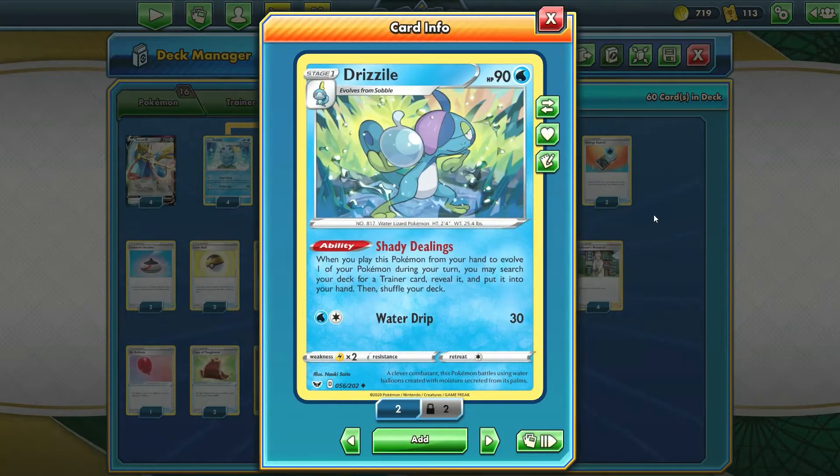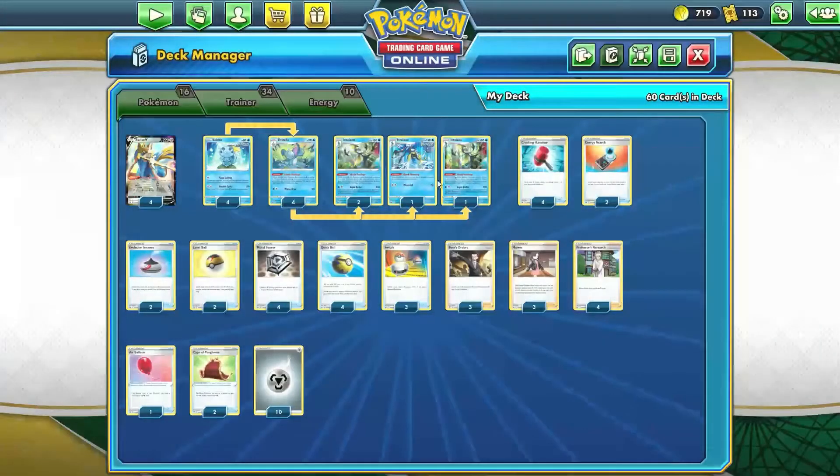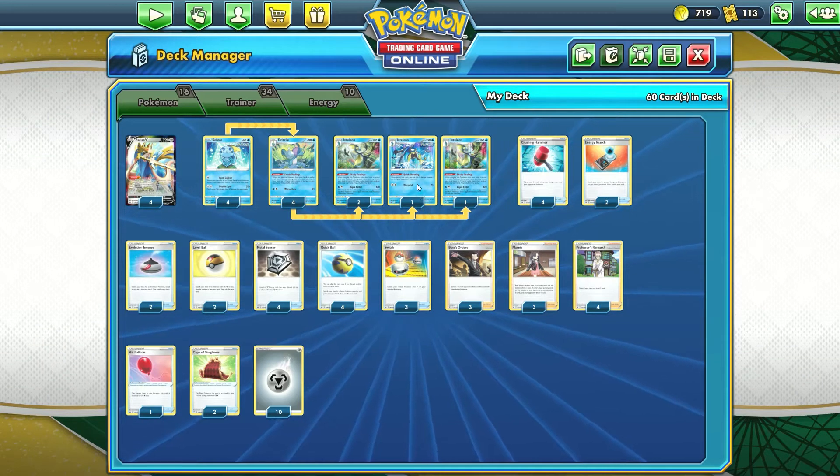We have four Drizzile - you want to use the Shady Dealings Drizzile. When you evolve into it during your turn, you may search your deck for a Trainer card. You've probably been seeing this Inteleon Evolution Chain in a lot of decks. The Shady Dealings ability lets you find those Trainer cards much easier than Crobat V because it lets you search your deck for a specific one, and it also gets you into Inteleon with the Quick Shooting ability.